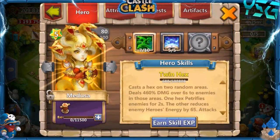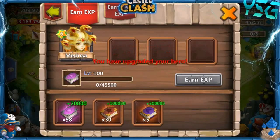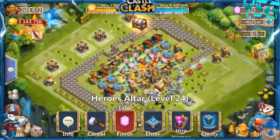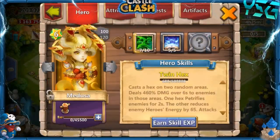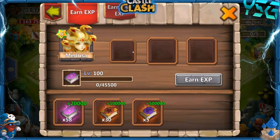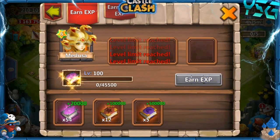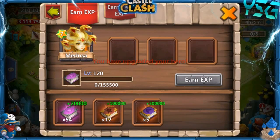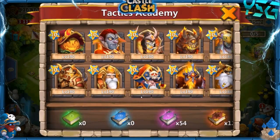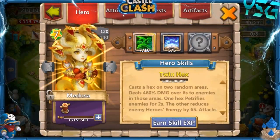We can go ahead and afford to level her up some more. Level limit reached — 100. Six star. So 3,700 attack now, 50,000 health. The main thing we needed to upgrade on her was the health. Let's go ahead and take her up to 127 star. It didn't used to do that, so I don't know when they changed that. So 4,300 attack now, 56,000 health. We're just going to keep going until I'm out of books.